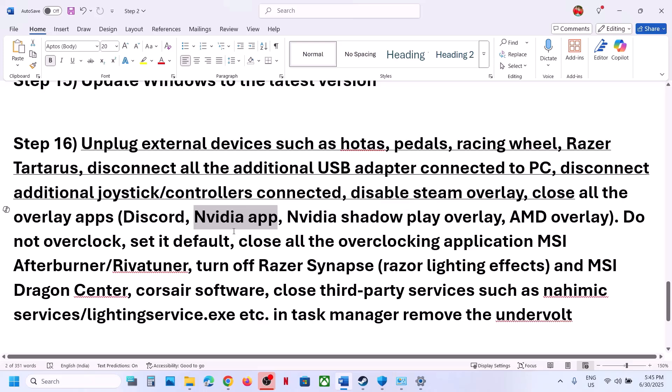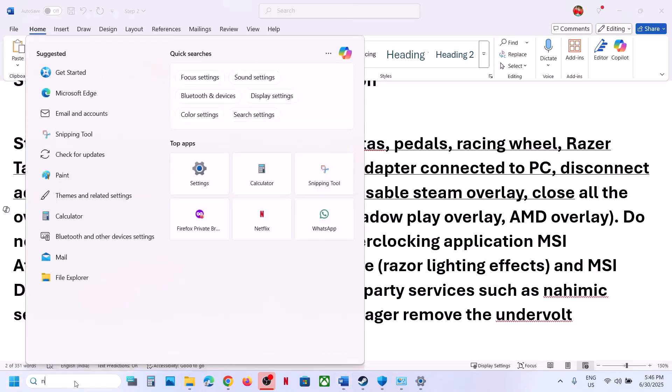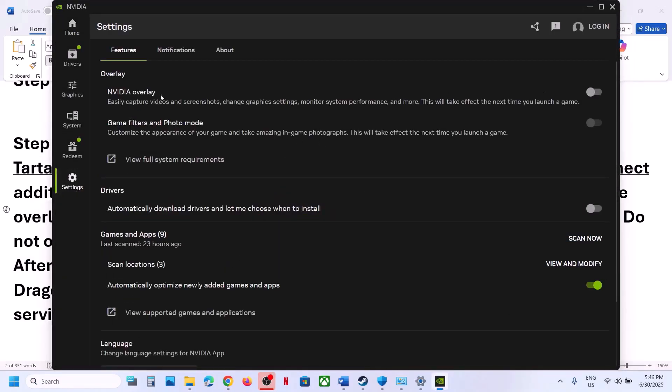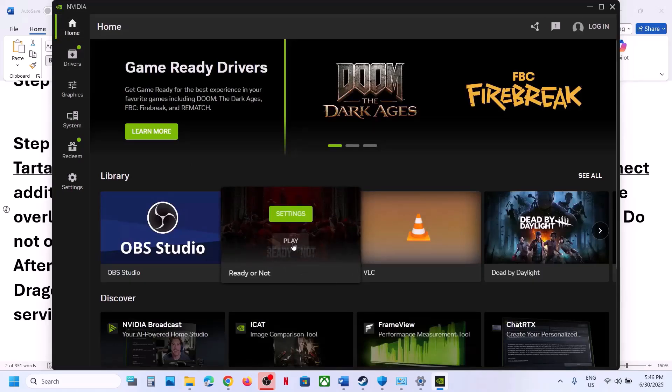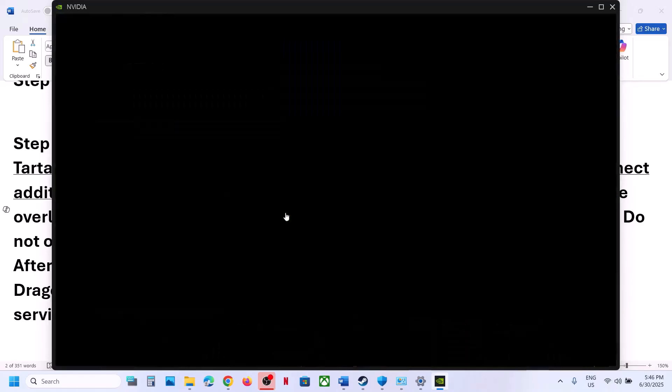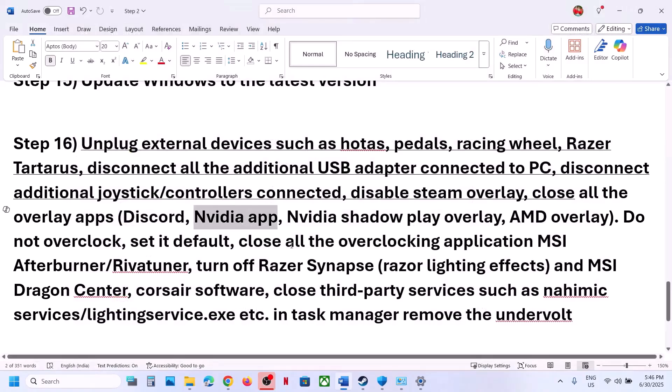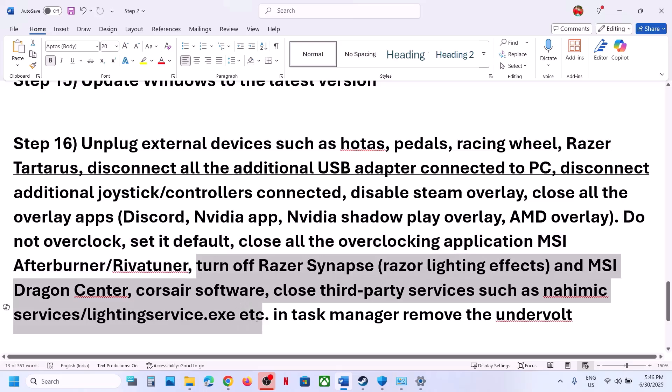If you have any other overlay applications like Discord, go to Discord Settings and turn off the overlay. If you have the NVIDIA App running, go to its settings and turn off the overlay. You can also try launching the game from the NVIDIA App and use the Optimize option; if already optimized, try reverting it. Close all overlay applications and all overclocking applications like MSI Afterburner or RivaTuner. If you have overclocked, set it back to default. If you have undervolted, remove the undervolt, then launch the game.